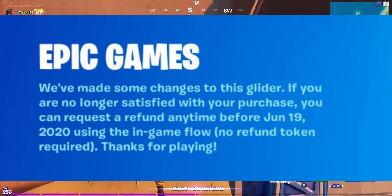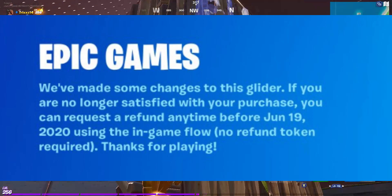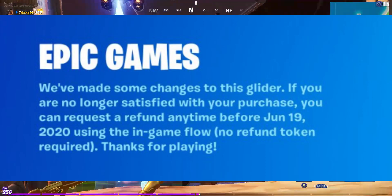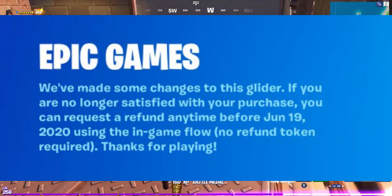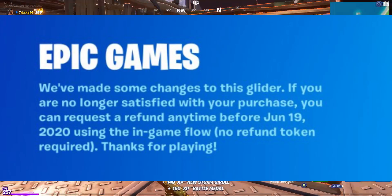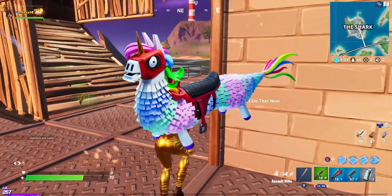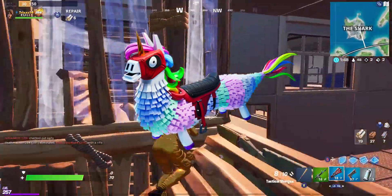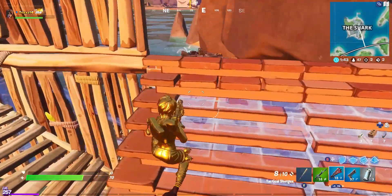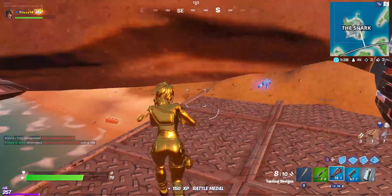It looks like they've made some changes to the Dragon Corn glider. If you are no longer satisfied with your purchase, you can request a refund anytime before June 19th, 2020, and it will not use an in-game refund token. This is because of issues in competitive where deploying and redeploying it repeatedly made it very difficult for opponents to shoot you. You should be able to get your refund when the game goes live again.